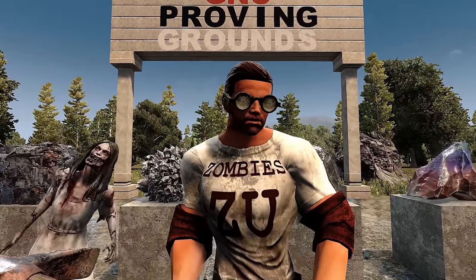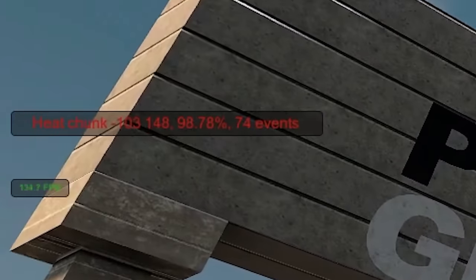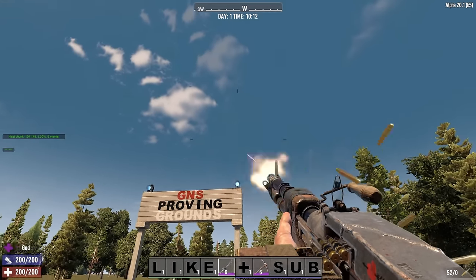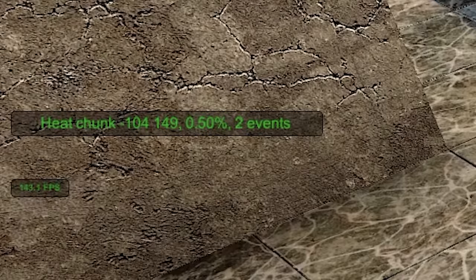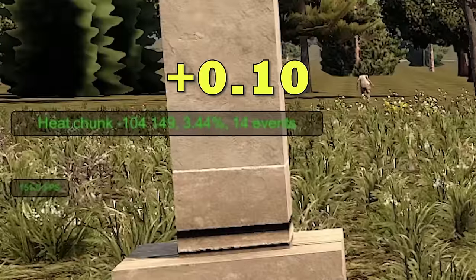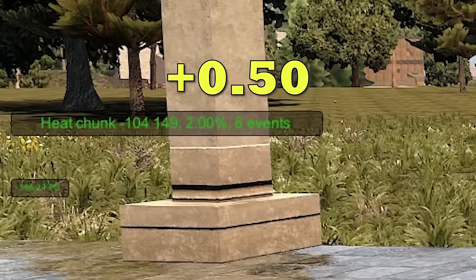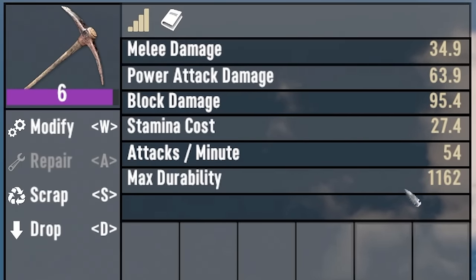Do you know how to avoid screamers? Screamers spawn based on a mechanic called heat — when the meter hits 100% a screamer spawns and the meter resets to zero. Some things generate heat passively, like torches, campfires, and forges. You can also actively generate heat with gunfire or by breaking certain blocks, particularly when mining. Metals generate 0.1% heat per strike and an additional 2.84% when broken. Ores like stone, nitrate, coal, and oil shale are more forgiving at only 0.5% heat per block broken.